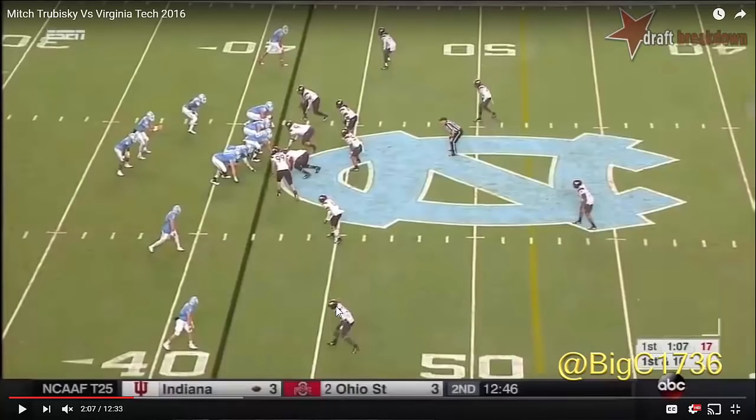Here's a throw off of a read option play — it's going to be a slant to this single left receiver. Trubisky is running the read option fake so that this inverted safety works further up the flat, and that opens the slant breaking inside of this outside shade corner. The slot receiver works to the right on a bubble route, and you're going to see this safety widen as well, opening this hole. If Trubisky can hit this single left receiver on the slant in stride, he's going to have a big play up the middle and across the hash.